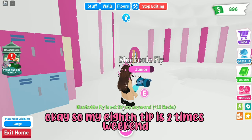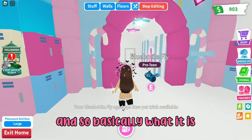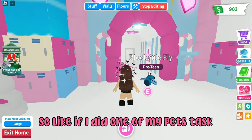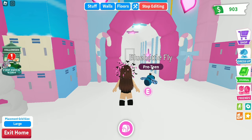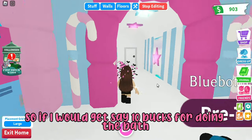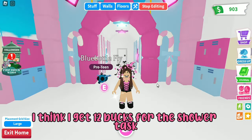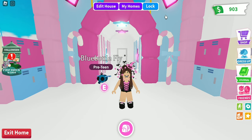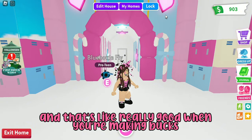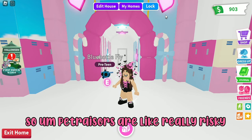My eighth tip is two times weekends. These happen around once a month — your pet ages up two times faster. If I did one task it would normally move the bar a little, but on two times weekends it moves twice as much. And you earn twice the bucks — so if I normally get 12 bucks for the shower task, on two times weekend I'd get 24. Try not to miss those.